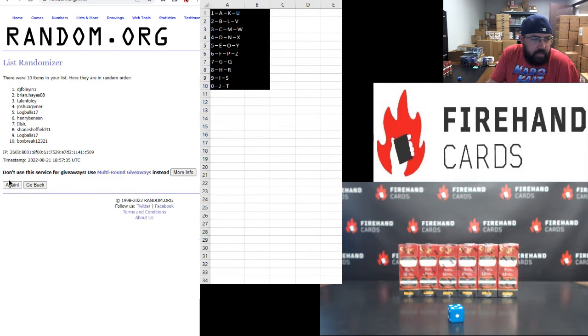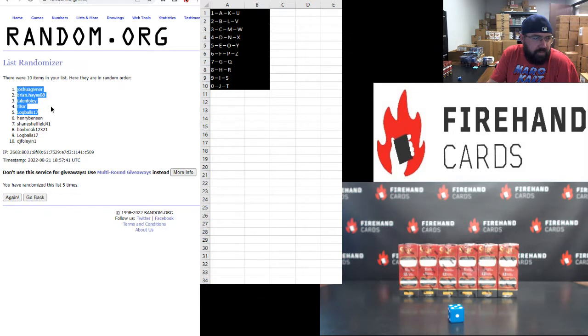One, two, three, four, five. Josh Gibner one, Brian Hayes two, Talon Foley three, Ilseq four, Log Balls five, Henry Benson six, Shane Sheffield seven, Box Break eight, Log Balls nine, DJ Foley zero.